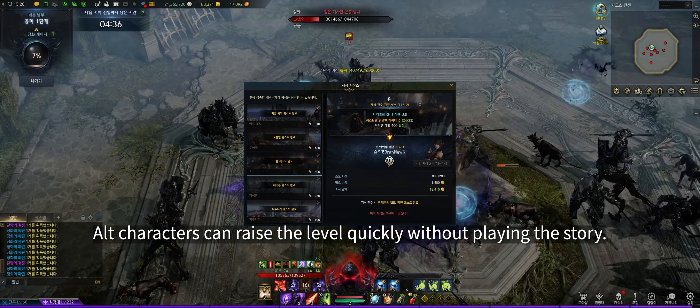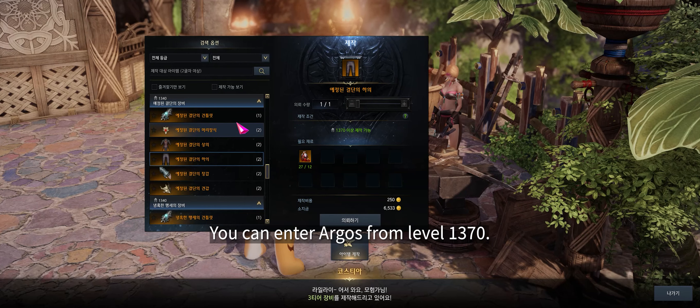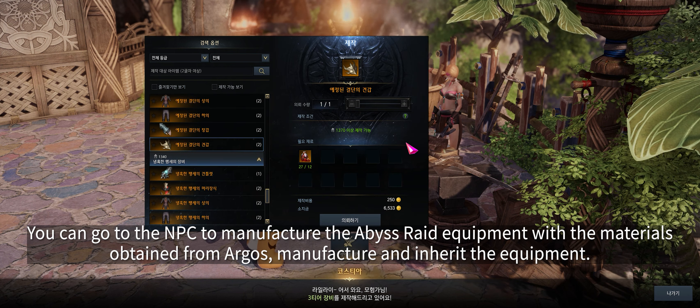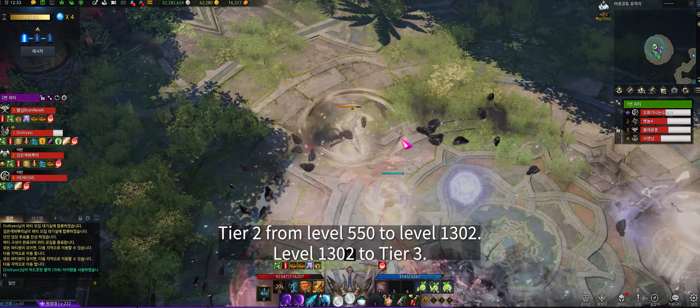When a new character class is released, a jumping ticket is given as an event — if your main character is high level, the jumping ticket benefits all characters. From item level 1340, play the Vern southern story and reach level 1370. From 1370, you can enter Argos. Visit the NPC to manufacture Abyss Raid equipment using Argos materials, then inherit it. Argos can be played once a week and gives materials and 1600 gold. Relic gear can be crafted if you have enough gold or bought at auction. Legendary gear is a short phase, so level up to 1415 quickly.